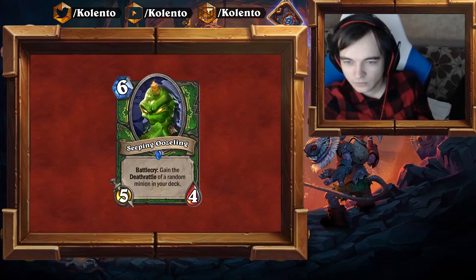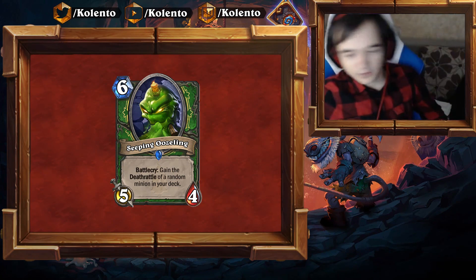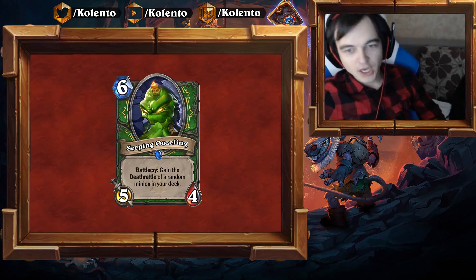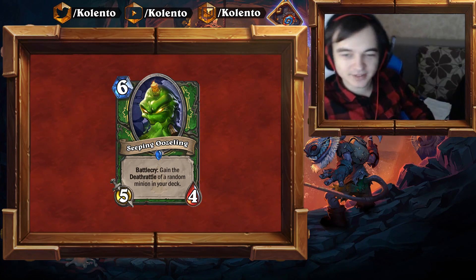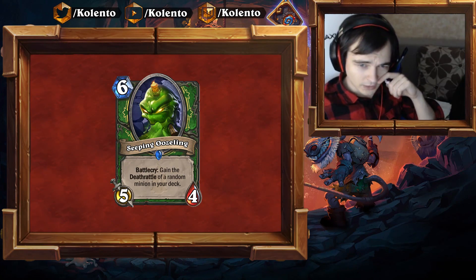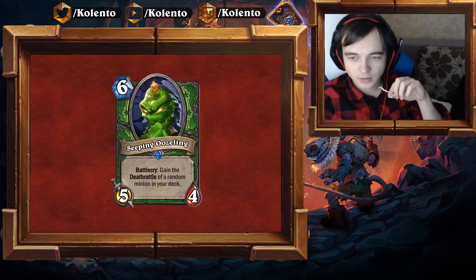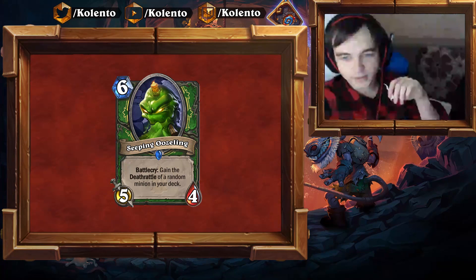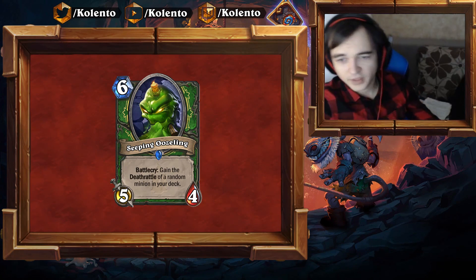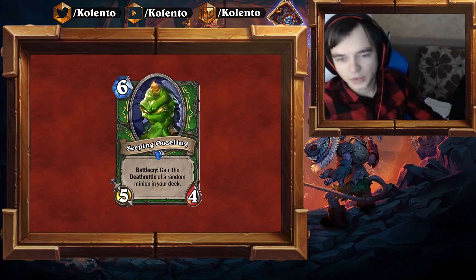Sleeping Oozeling — 6 mana, 5/4 for Hunter. Battlecry: Gain the Deathrattle of a random minion in your deck. You can play this and get Savannah Highmane's Deathrattle — so it's like a 5/4 Highmane without the Beast tag. A cool interaction is gaining Silver Vanguard's Deathrattle, or Kathrena's Deathrattle. The ideal deck would run Oozlings, Vanguards, Kathrena, and a bunch of one-drops. Getting Kindly Grandmother's Deathrattle isn't worth it — it's very weak. It only really works in that specific deck.